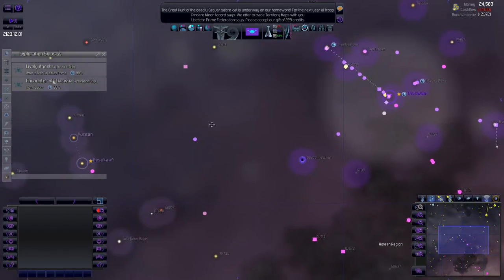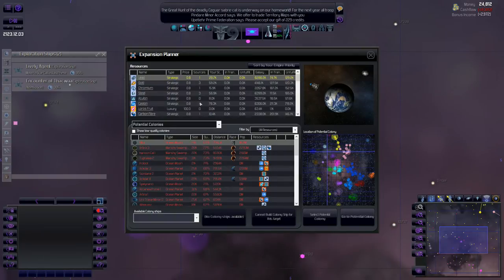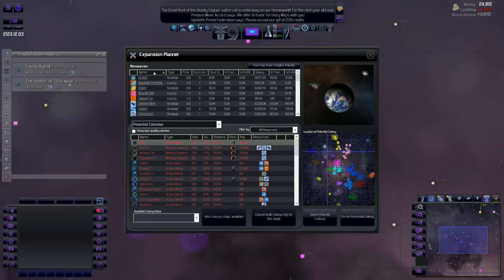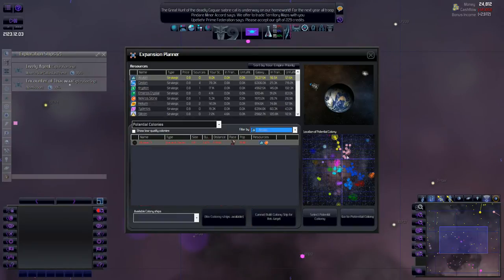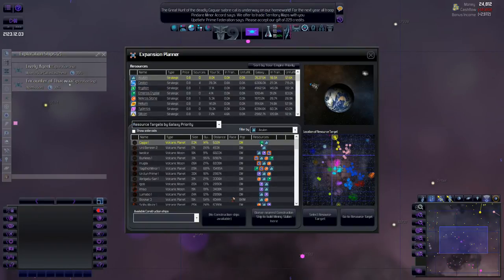Let's go into our expansion planner and take a look at resources we need. We need a source of aculon, ocelia, emerald crystal, silicone, tiderios - and not lithium crystal, at least not yet. Let's see where we can find the closest source of aculon. There's a location at 85 with emerald crystal too, so I can knock both out in one go.